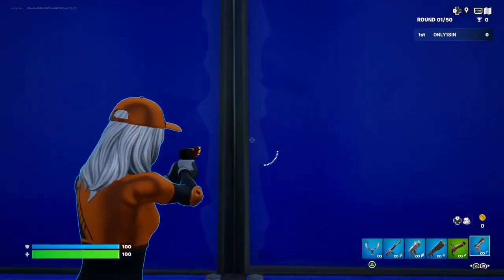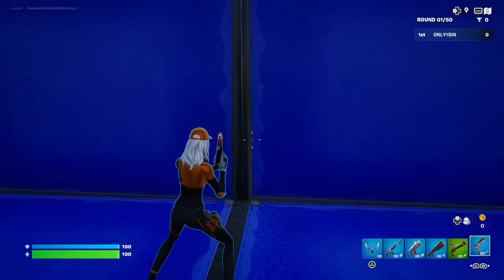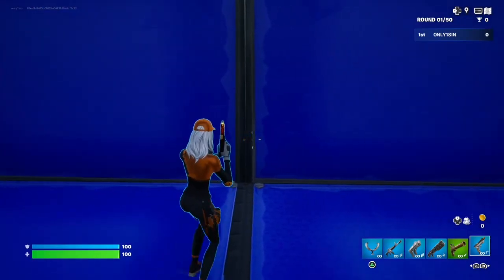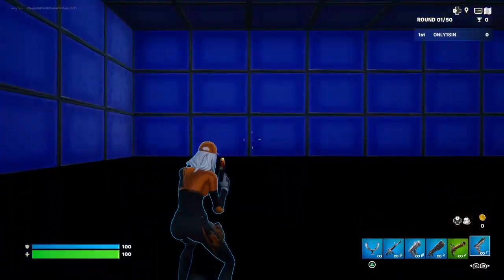There'll be a wall here. Y'all are probably wondering — don't panic, it's not a button. What you do is just perform an emote right here. Let's do it — once you do an emote right here, y'all can see it slides open, and there'll be a portal that drags you down.